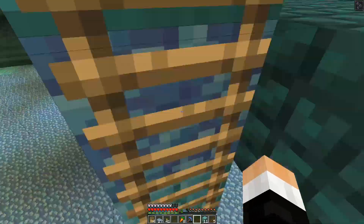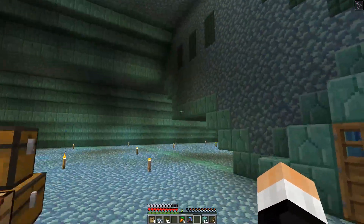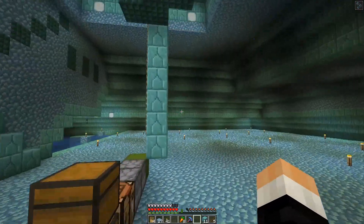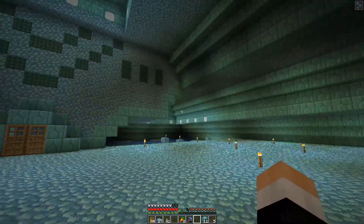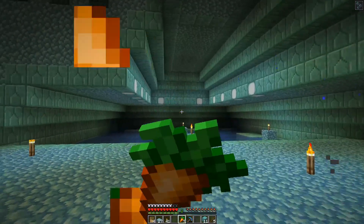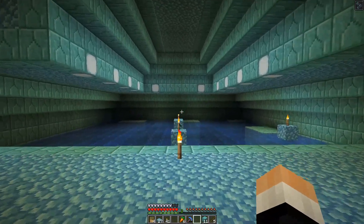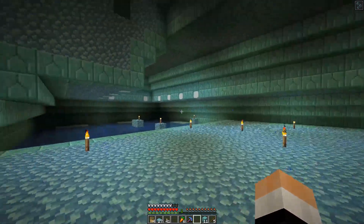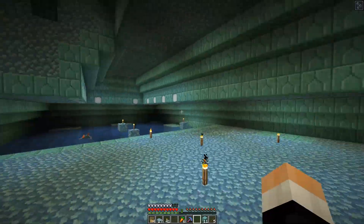I've got it all cleared out and I want to leave this area preserved — I want it to still look like the fortress. If we can get away with making the farm without removing the water, I'd like to do that. The normal design uses a bubble column: you shoot them up, bring them over and down — that's the quickest way to do it.